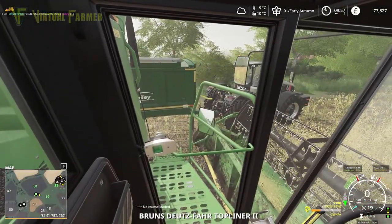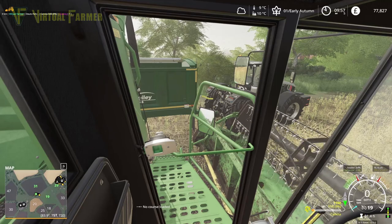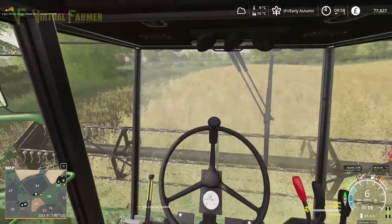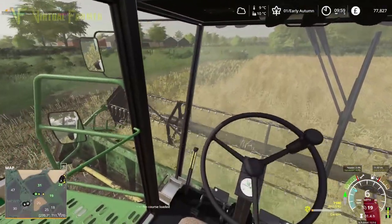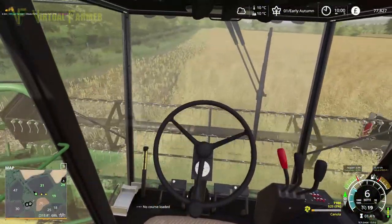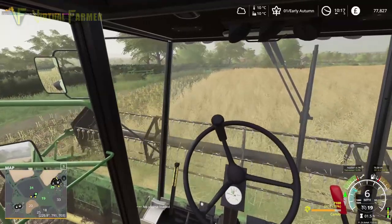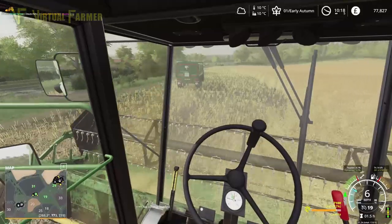We'll leave our tractor and trailer here — it's a good place for us to empty. Once it is emptied, we can go in and do our second headland. We're going to do three headlands on here — we've got a wide enough header for that. That is our store empty and away we go again. I think we can take almost three full tanks off the combine here before we have to empty. Coming up to the end of our second headland with about 80% in tank — absolutely perfect.